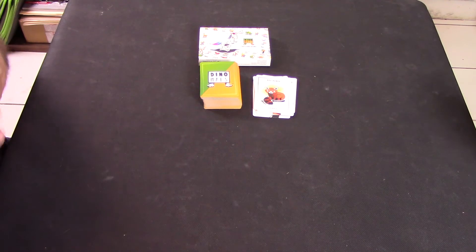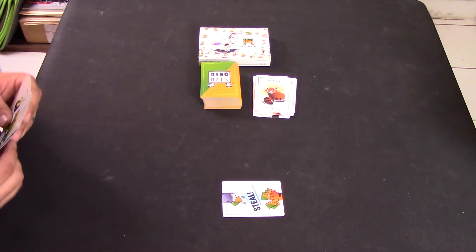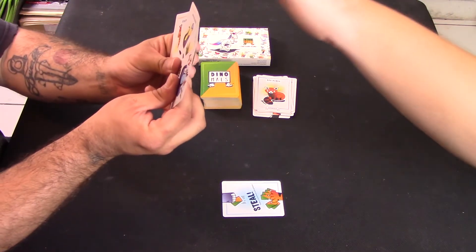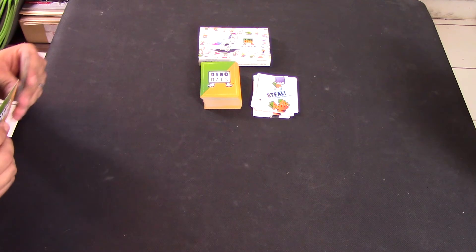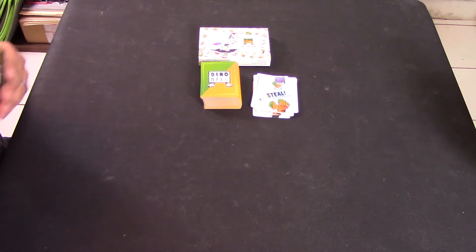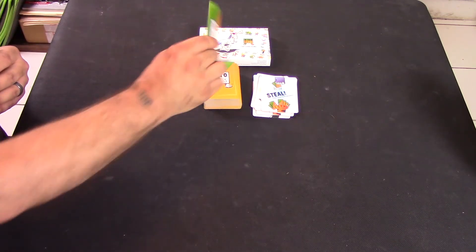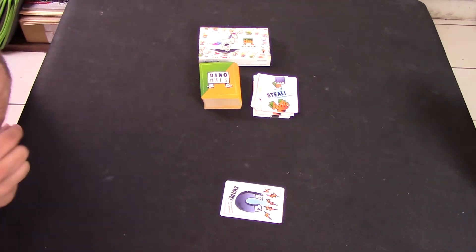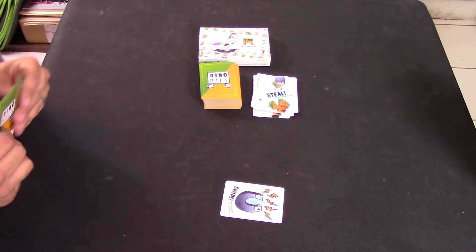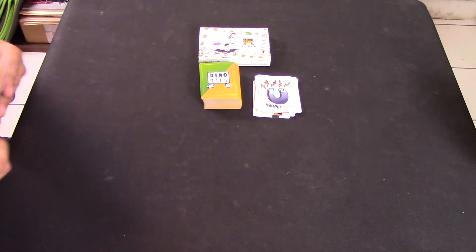I discard a red panda and say go. Gothi plays steal and takes a card from my hand. On my next turn I play a blue swipe card, asking everyone for a dinosaur — I'd like my apatosaurus back, please. I get it back and say go.